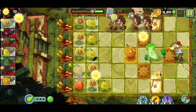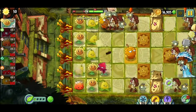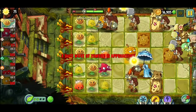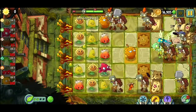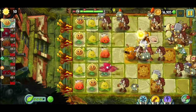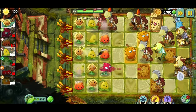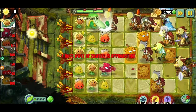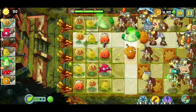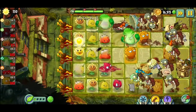Those fools up there are getting way too close way too quick. Let's put in a red stinger. Don't destroy my endurian — I don't know how long it's gonna last, but it should last a little while. Probably should have put the bung choy in the middle, that probably would have been a better idea.